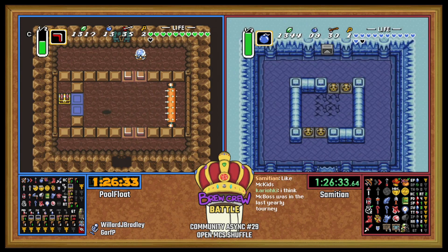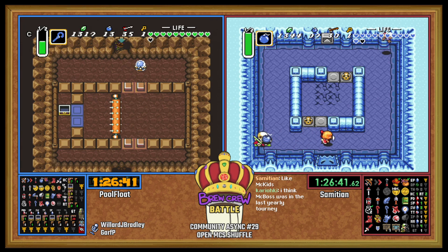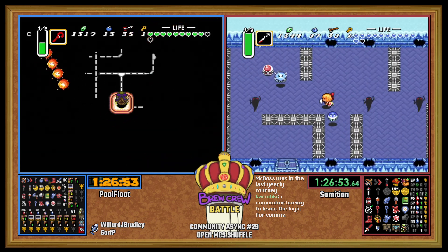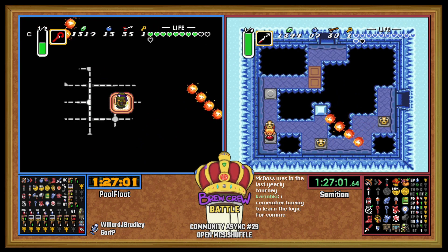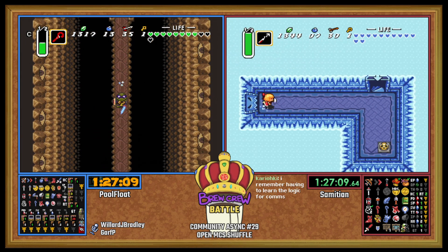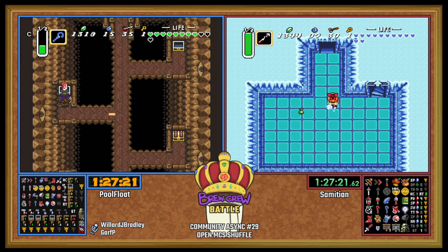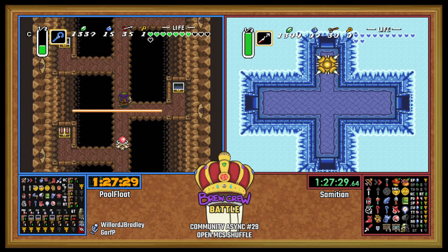That one was just map compass shuffle but also boss shuffle. Nice Fire Shield. Other than having to climb the mountain again, PoolFloat does get to go mode Mire. The thing for PoolFloat is I don't know when he's gonna get another sword because he's not getting the sword off a Smith. At this point he's probably banking on Laser Bridge or GT.